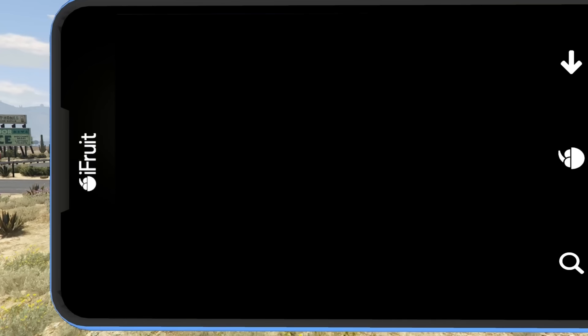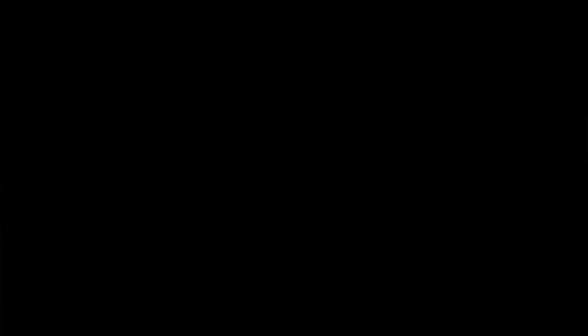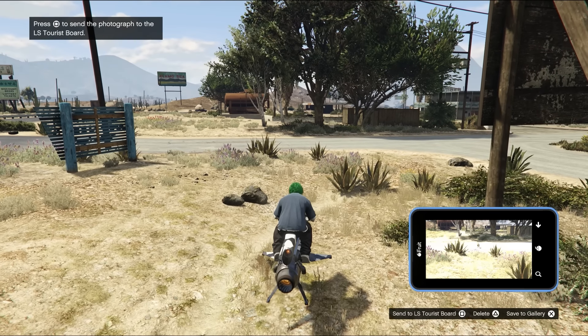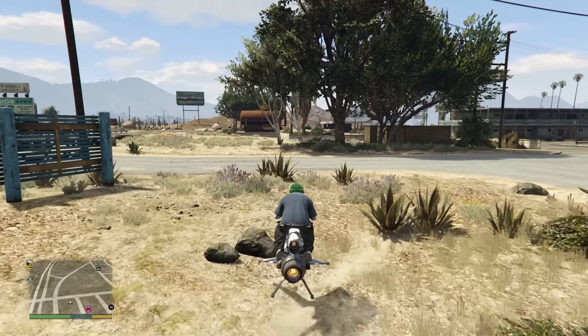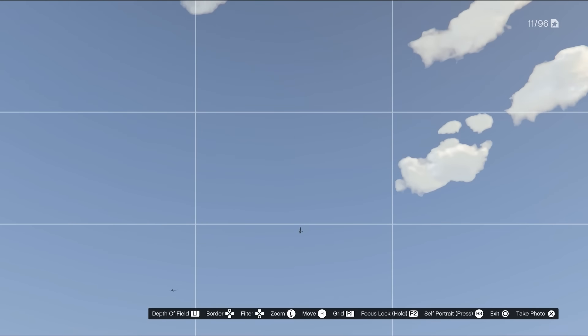I had to take a photo of a coyote, so I went over to the abandoned motel over in Sandy Shores — there were a few coyotes around there — took a photo with Snapmatic, and sent the photo. Then I needed to take a photo of a seagull, so I went to Vespucci Beach, looked up, and there were a lot flying around. Then I needed to take a photo of a pug, so I went over to Richmond, where a lot of the rich people walk around with their pugs, and took a photo there.